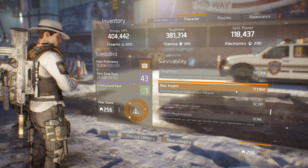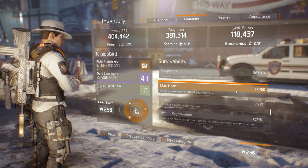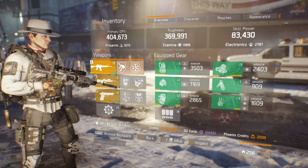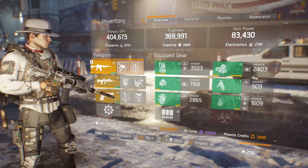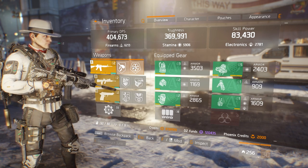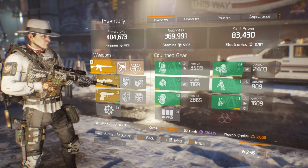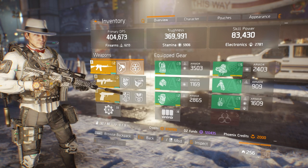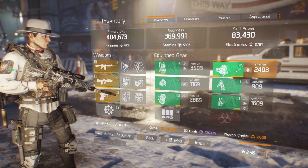Looking at the survivability of the build, my armor mitigation is about 53.5% while my health is at 177,000. Here's another combination of pieces you could use — this especially looks out for the console players out there. Two Strikers is a great choice due to the 20% stability that it offers. As long as you have the four Alpha Bridge, your two-piece can be whatever you want, but I do recommend Strikers when it comes to stability because it's very, very useful.